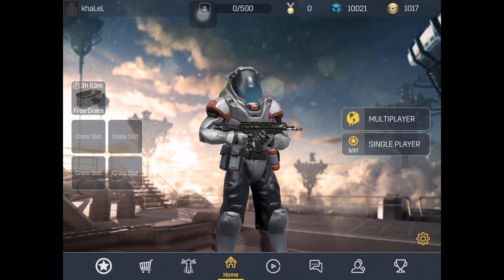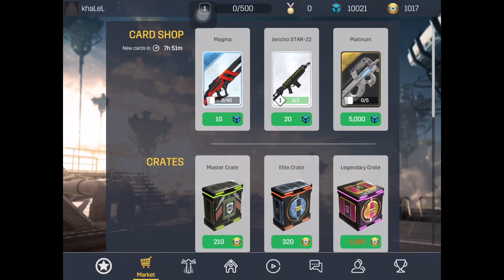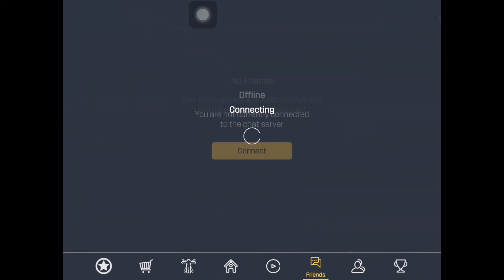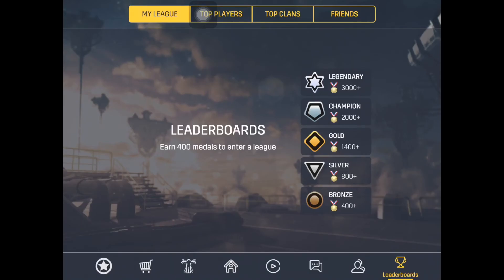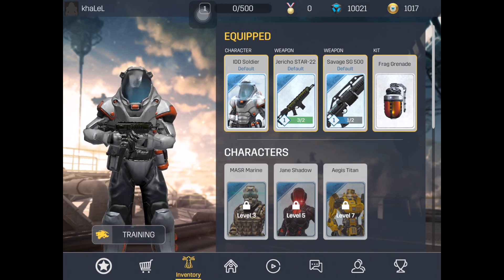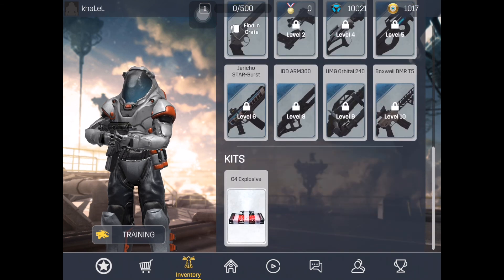I want to change the sensitivity. Where are the settings? I don't see any settings. Oh I see - Training! Let's do the training even though it's a little late. Sorry about missing the training.